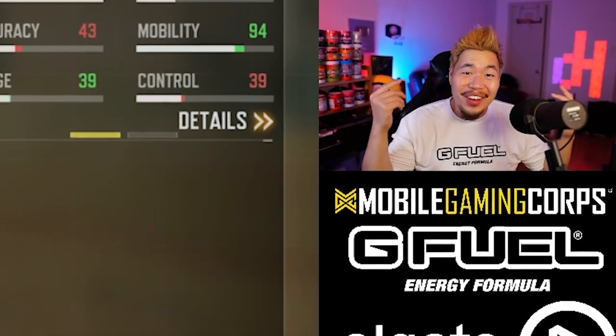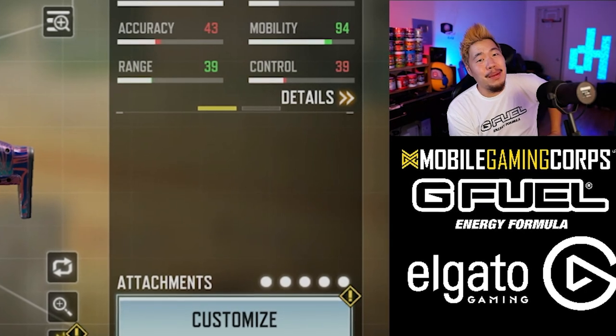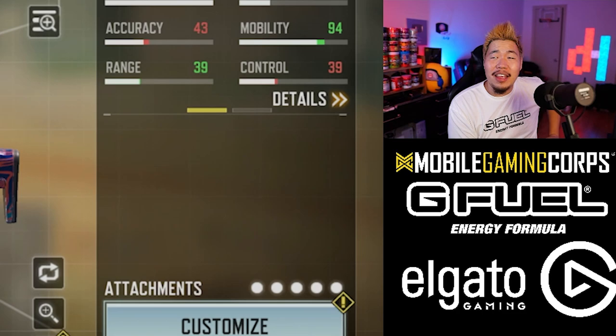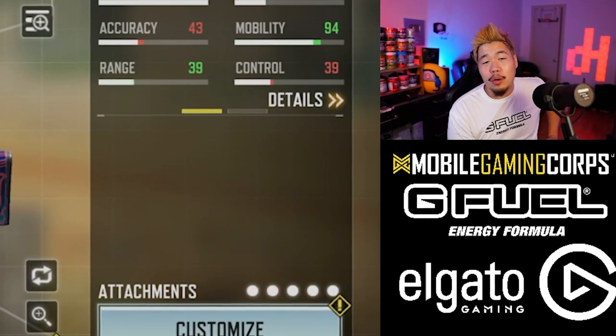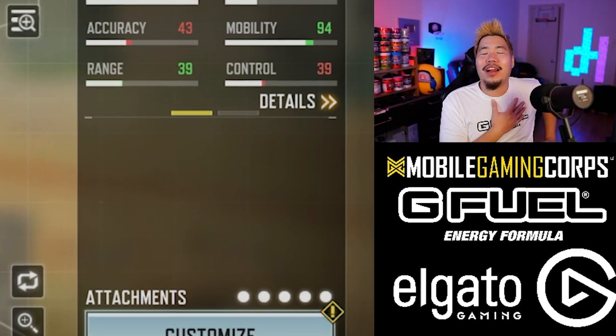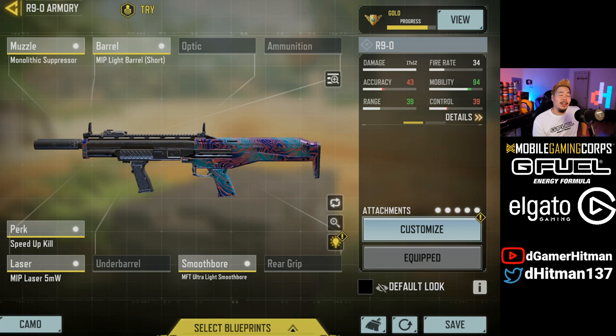Yo, what is good everybody, welcome back — hopefully you guys are having an awesome day, positive vibes. For those who don't know, COD Mobile released a brand new shotgun. Yes, the R9 is a double pump burst — I don't know what to call it, it's a very unique shotgun. And your boy had to go ahead and unlock the Damascus for it. So in today's video we're obviously going to give you guys some gameplay of how we unlocked it, and some gameplay of the shotgun in ranked. It did reset the rank but it's still pretty sweaty.